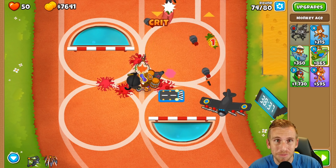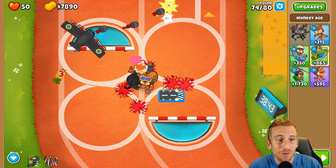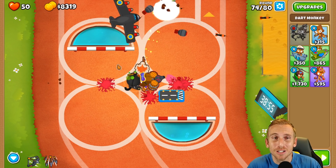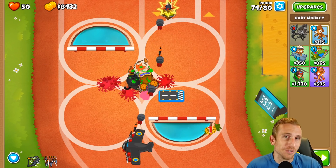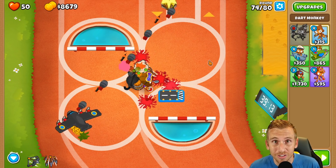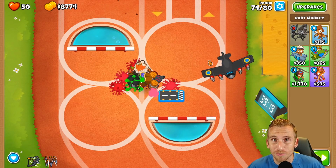I'm just going to skip ahead to the next match because this is done. You don't have to use any abilities or anything like that. We have a crossbow and a specter on a regular round 80 on four circles, so we are good to go. Alert: do not place any other towers - these four are your only four for this map.